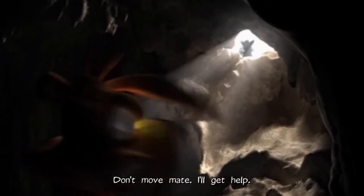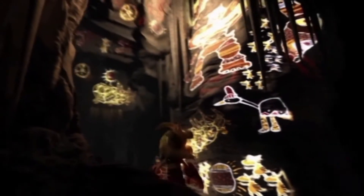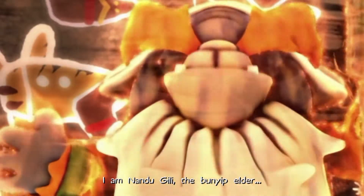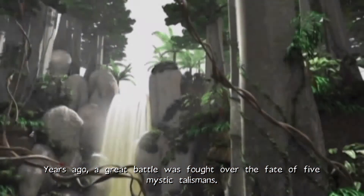Catch me if you can. Don't move, mate. I'll get help. Don't be afraid, Ty. I am Nandu Gili, the Bunyip Elder. G'day, mate! It's time you knew the truth. Years ago, a great battle was fought over the fate of five mystic talismans.